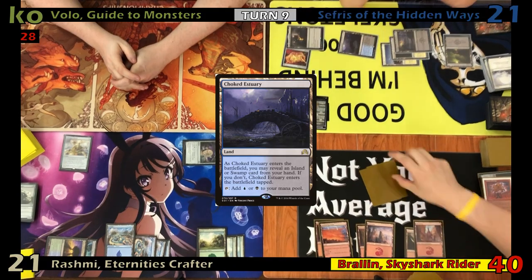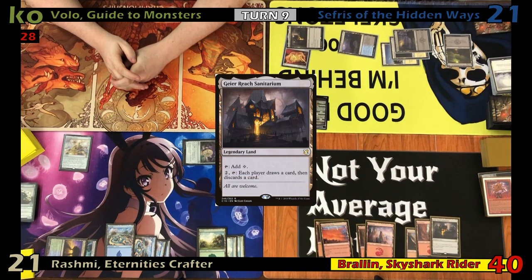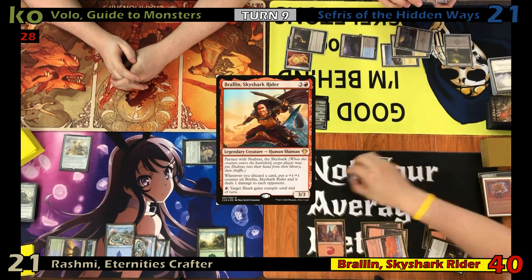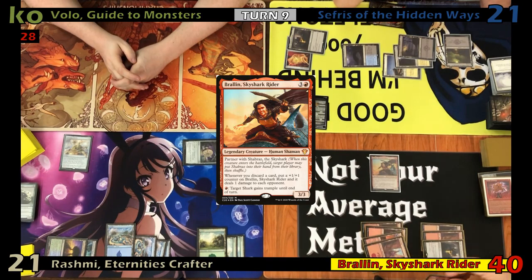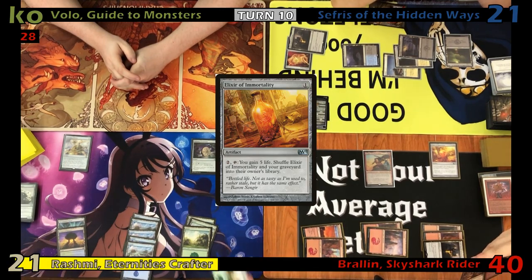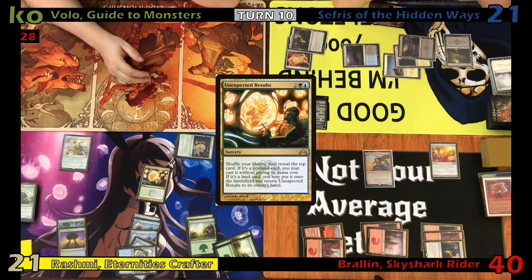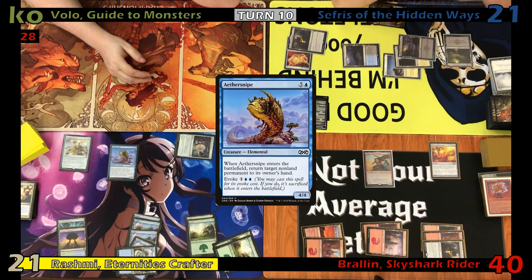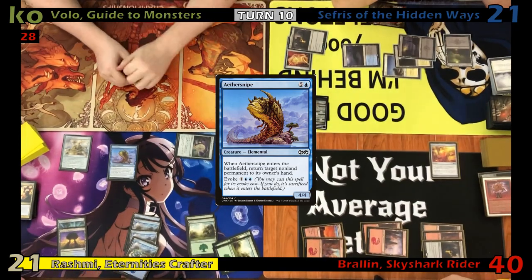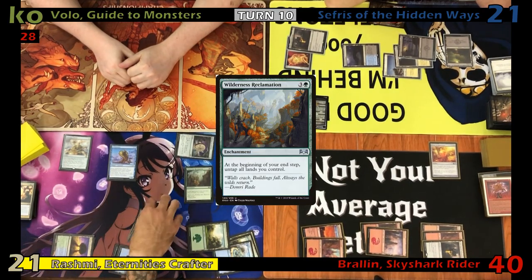Fog has no cards in hand, draws for turn, then draws three more because of the Orrey. He plays his own Gyrus, Waker of Corpses, taps six to recast Braylon, and taps one more to cast Elixir of Immortality. Justin plays a land and taps four for Unexpected Results. He shuffles his library and reveals an Aether Adept off the top, using it to bounce Braylon back to Fog's hand. He then casts Wilderness Reclamation and a Hedron Archive before passing and untapping his lands.